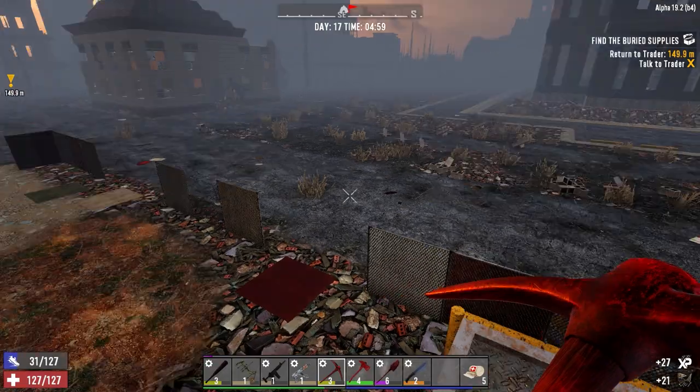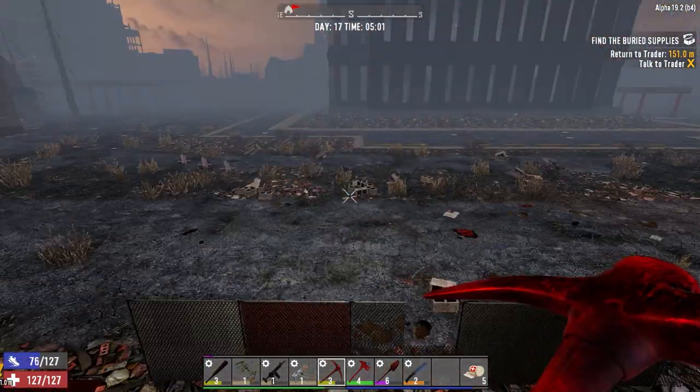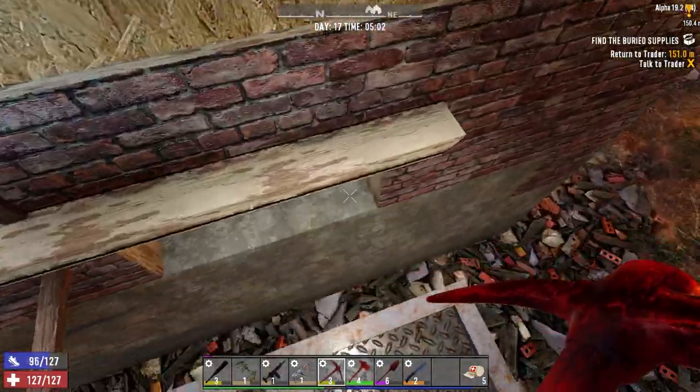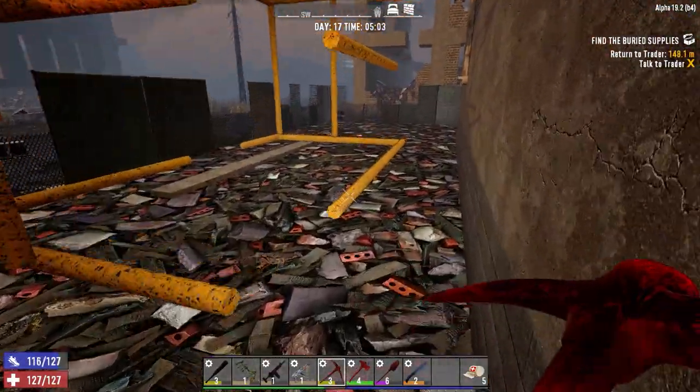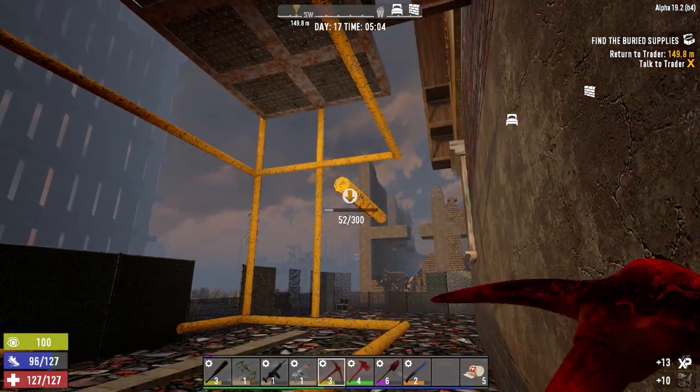I'm glad we went with this steel pickaxe. For sustained mining it's really tough because you drain stamina fast, but if you're just knocking quick blocks out, this thing works great. It was completely quiet last night — no zombies, no bears, nothing. I was able to get a lot of work done. Let's hope we don't experience any of those out here.